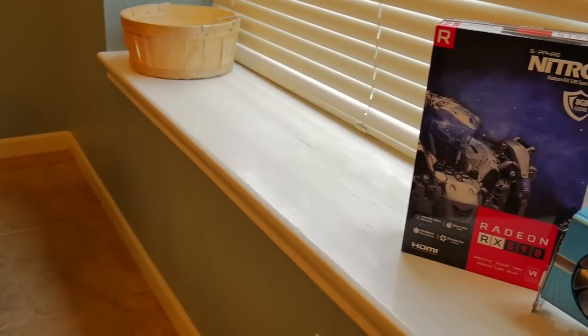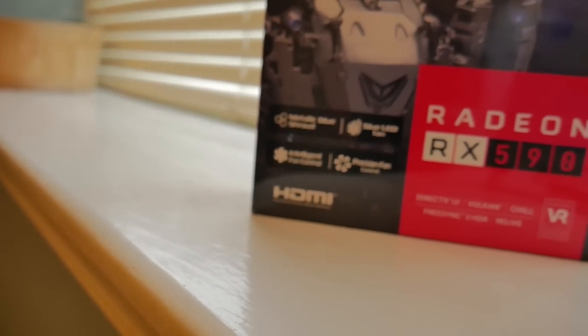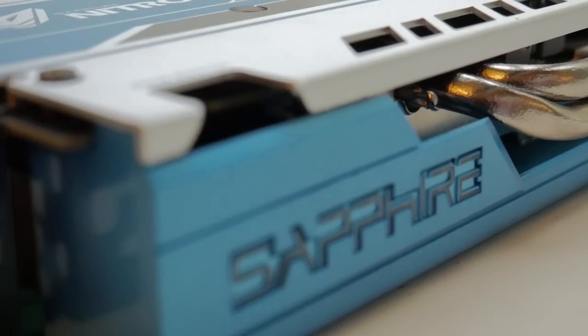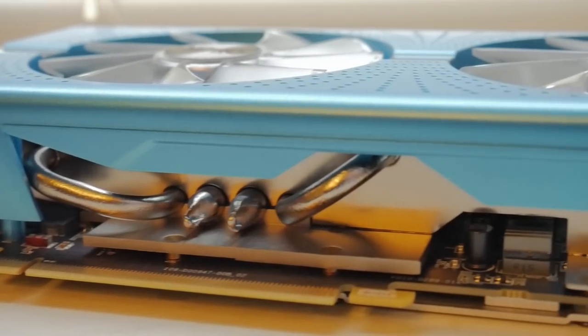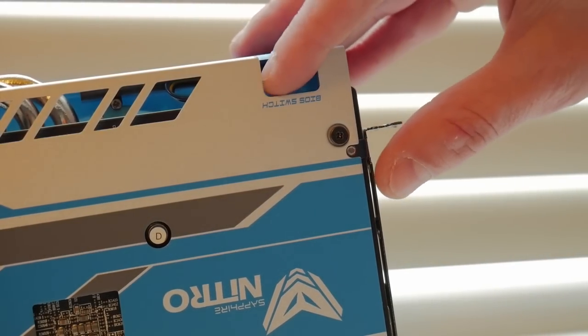Stats first: it has 2304 stream processors with an advertised 1560 MHz boost clock, 8GB of GDDR5 clocked at 2100 MHz over a 256-bit bus. It has a 175-watt TDP with two 95mm ball-bearing fans, four heat pipes in two different sizes. It has an RGB Sapphire logo, but the fans appear to only be blue, and have been reported to turn a teal/green color over time on older 580 versions. It is FreeSync 2 compatible, has Black Diamond chokes, and a dual BIOS switch.